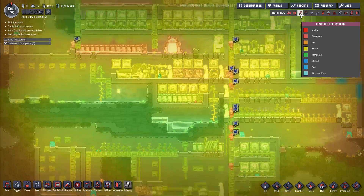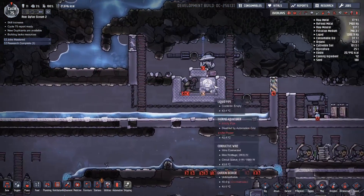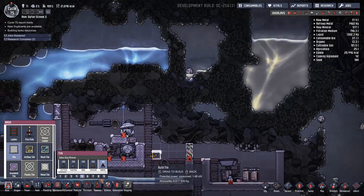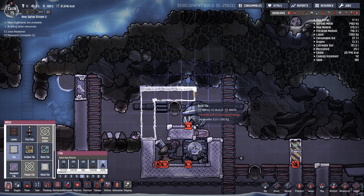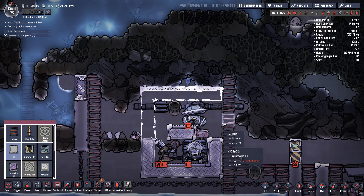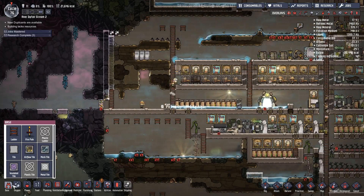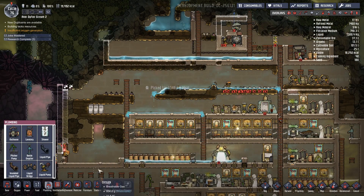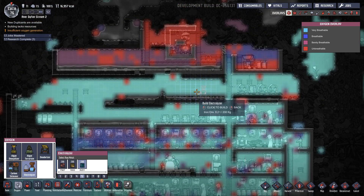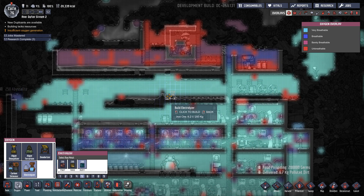Oh no, that's going to boil everything. Oh no. I need to get this higher priority. Right. That is done there. Let's get that built. I need to get a source of hydrogen. So in fact, let's get the electrolyzer. And do a proper electrolyzer setup, I think.